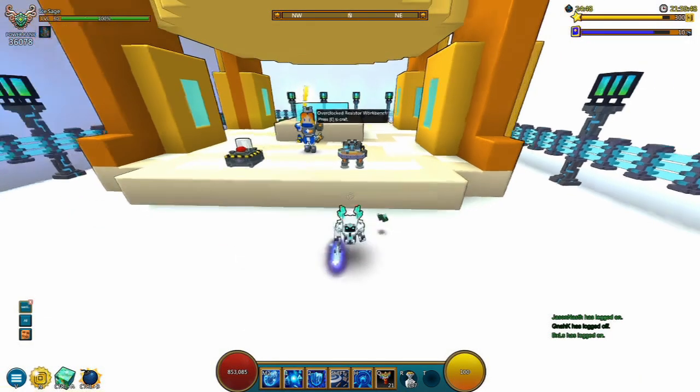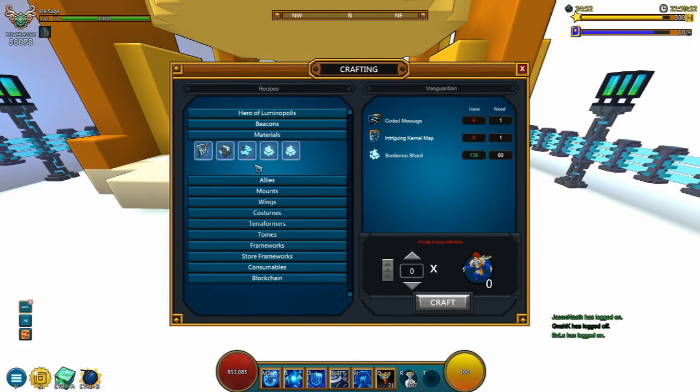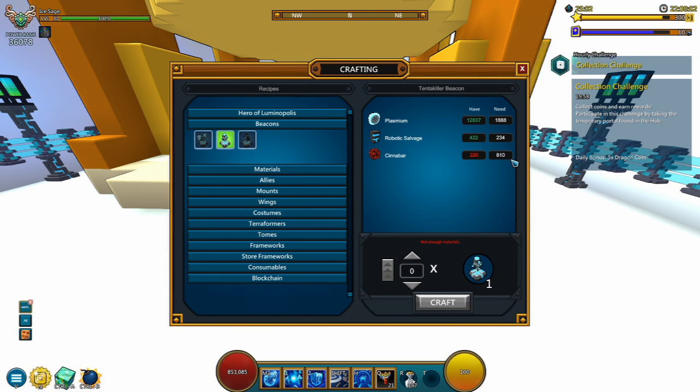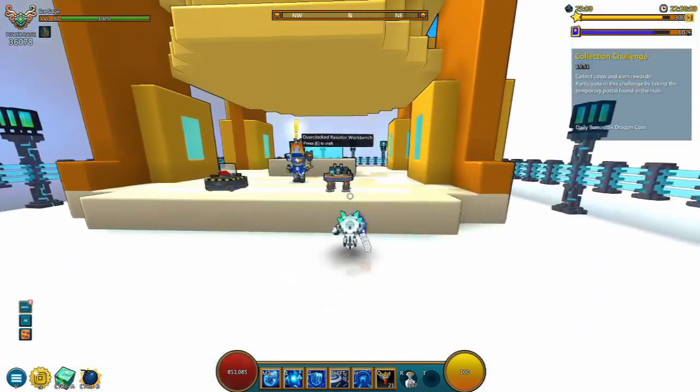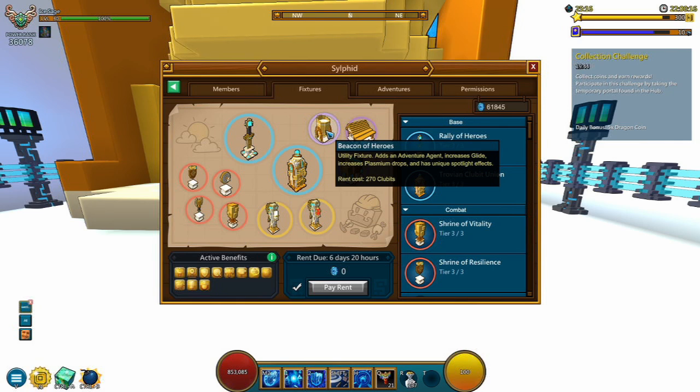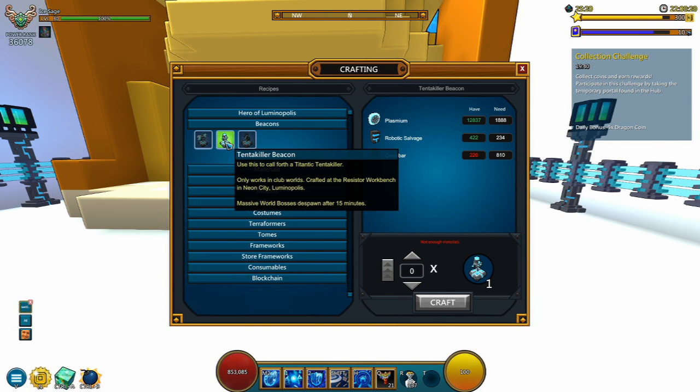Now let me talk about the next best ways to farm for the materials to obtain these Beacons. It's going to take a couple of Plasmium, a couple of Robotic Salvage, and some Cinnabar, as I mentioned earlier. It will be cheaper when you craft it in this Tier 3 workbench — this adventure fixture, the Beacon of Heroes — because every 10 beacons that you craft, you're going to be saving enough materials for an additional beacon. So instead of crafting 10, you'll be able to craft 11 with the same price if you have this fixture. That's the first step to keeping prices pretty cheap and affordable — at least 10% off. It's definitely not a bad deal.